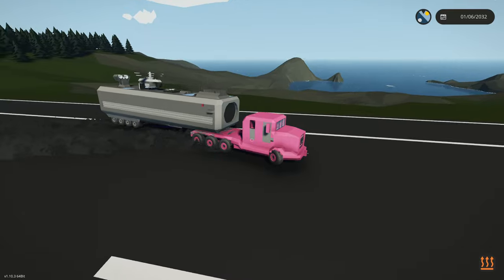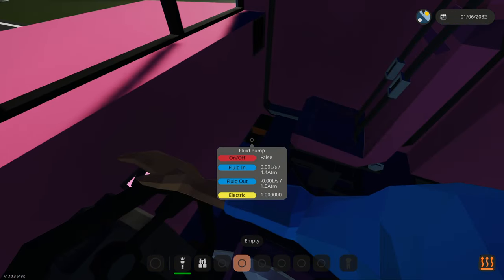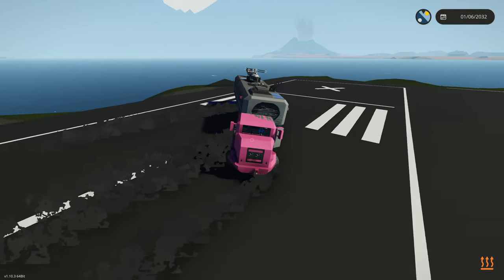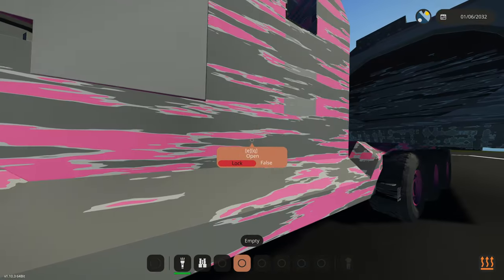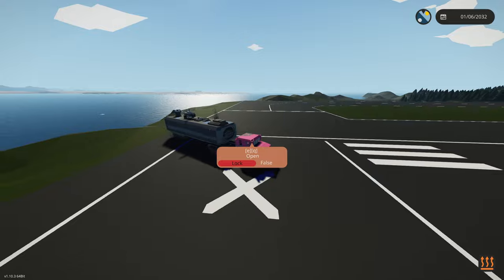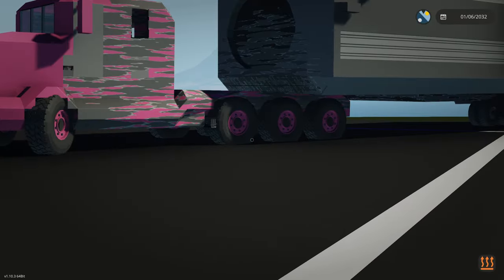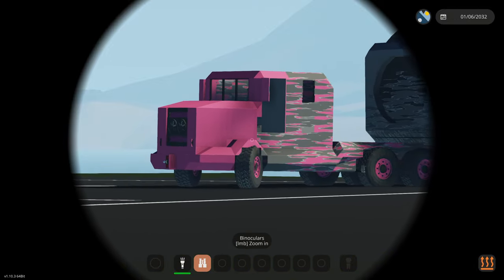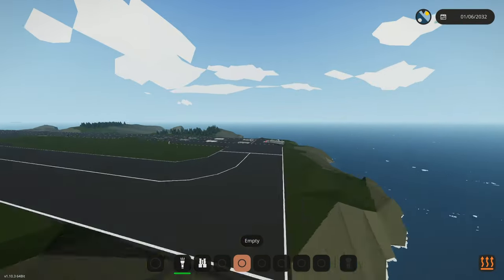We drive into the water to check if it's watertight — immediately a big leak appears at the pump, so this thing would sink. Despite that, we got the truck working with a functional engine, transmission, brakes, and steering. The logic subgrid survives the water damage intact. We'll put the seat on a different subgrid next. Let us know in the comments what we should add to the truck next — and thanks for watching!